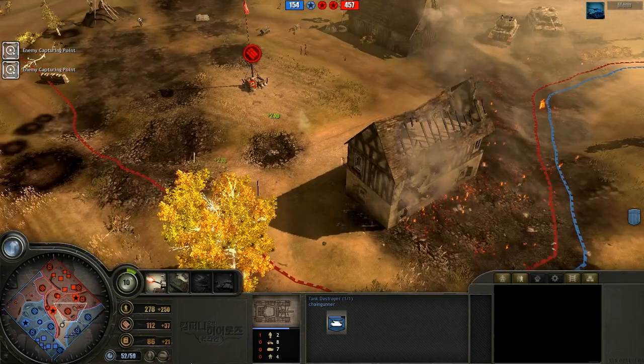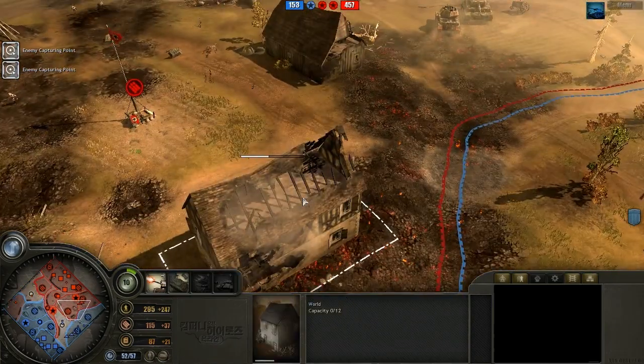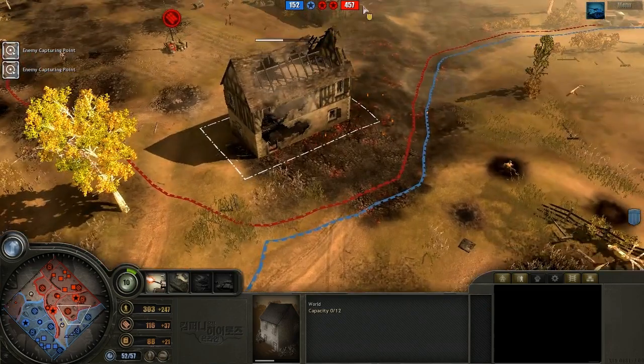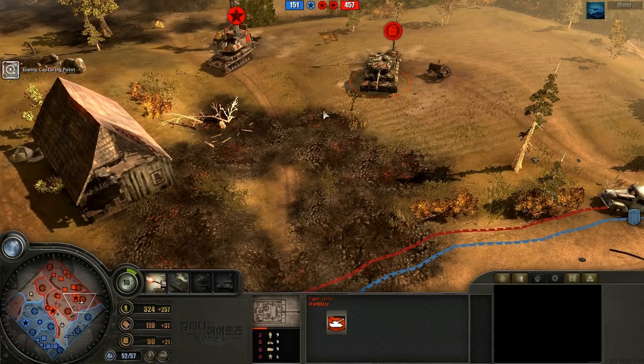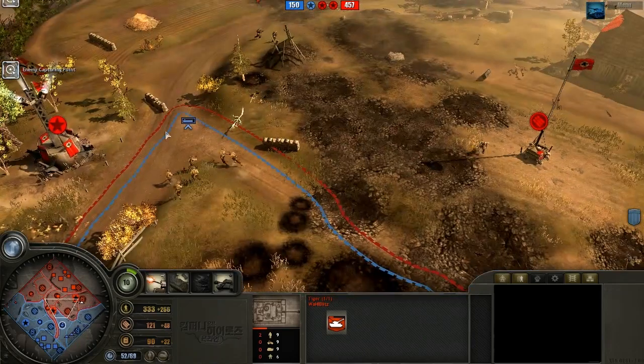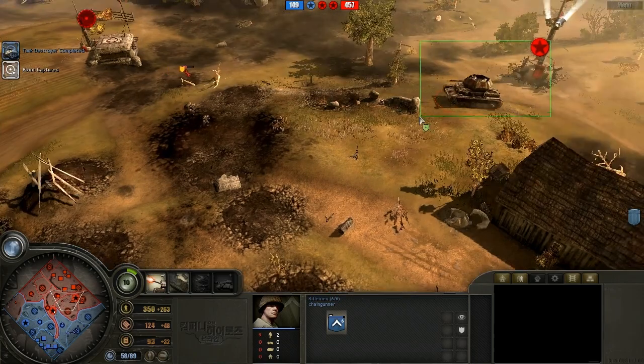A very good use of munitions — that was actually crazy. If half of the rockets hadn't hit that house a little bit in front, this Tiger might have even gone down, which is fairly insane from just two upgraded Calliope barrages.